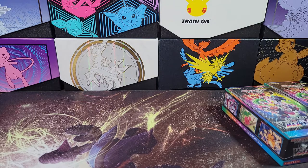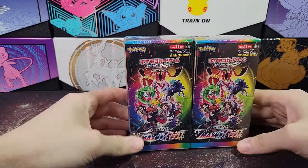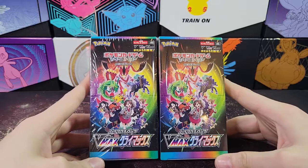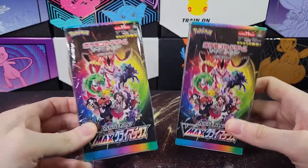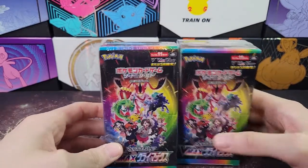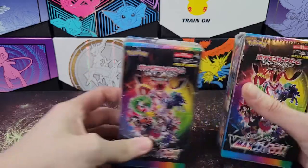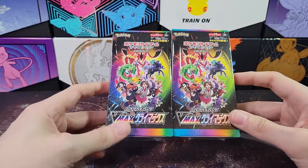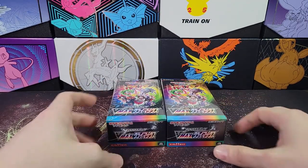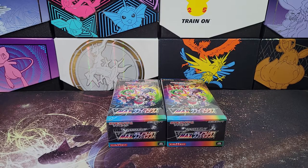This set, V Max Climax, has like a hundred character rares in it. The way they're going to do it for the US sets is they're basically splitting them up between the next four sets. Brilliant Stars is out now and it has a bunch of these character rares in it. But the thing I like about V Max Climax — besides the fact that Brilliant Stars doesn't have Blaziken and I want more Blazikens — let me pull them up here.